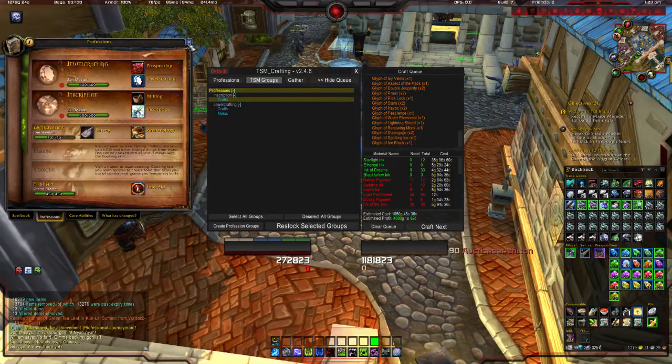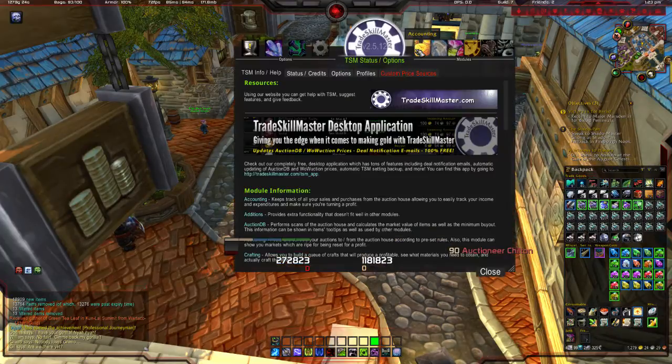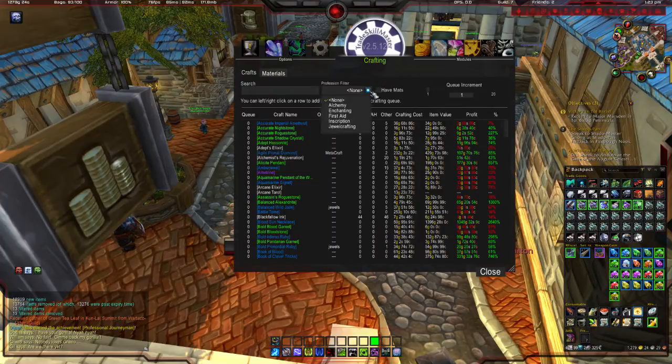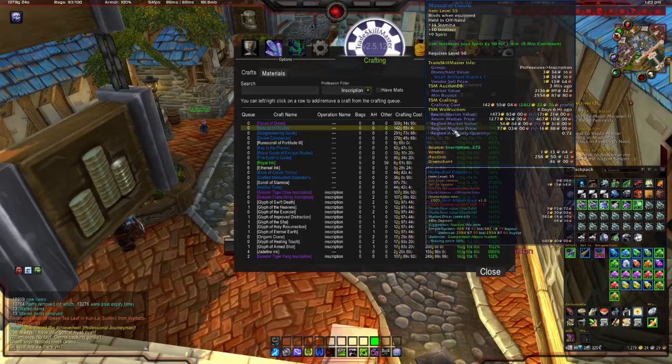But now I have new glyphs that I've learned through the daily quest, so how do I add that? What I do is go to slash TSM, go to crafting, sort by inscription, sort by profit — because profit is good.